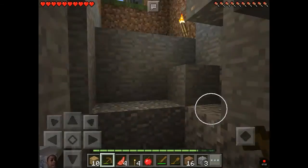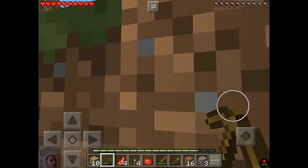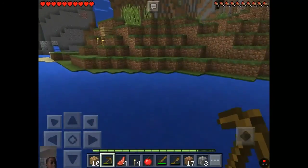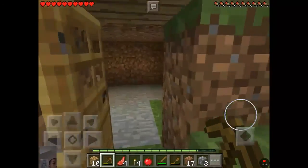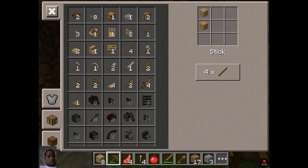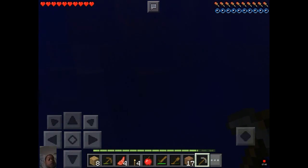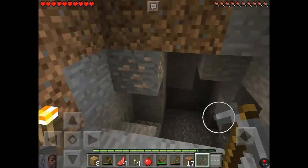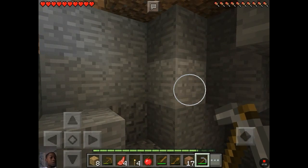But we can't mine iron without a stone pickaxe, so we're going to have to get a stone pickaxe. Remember this cave has iron. I wish I had the waypoint mod. I might have to pause the episode here because this is definitely going to take a long time. We need a stone pickaxe — there we go. Now if I get one iron, let's at least create an iron tool, something that has iron in it.